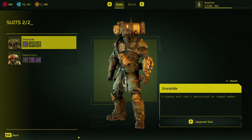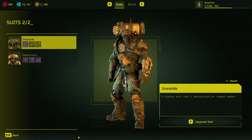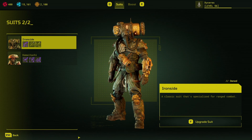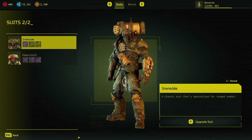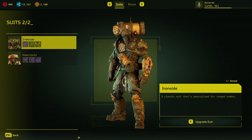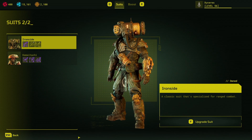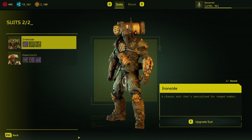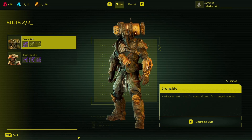Hello all, Zyceros here, just bringing the promised loadout guide for Meet Your Maker. For this guide I will be assuming that you have everything maxed out, which I know isn't necessarily the case, but the stuff should still roughly apply. If you don't, it's just that the numbers will be a little bit off, like you won't have as many bullets. Your aim, I would assume, is to get these things maxed if you are liking the loadout overall.